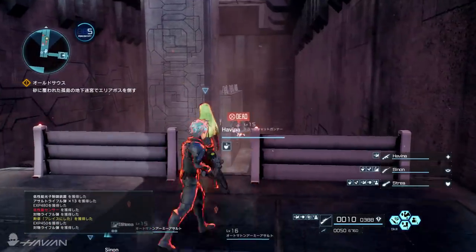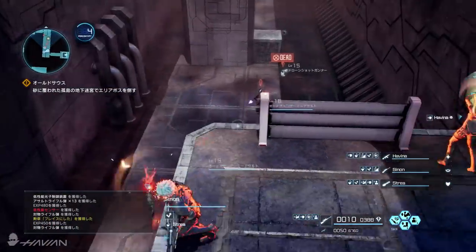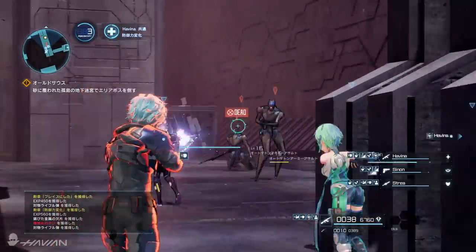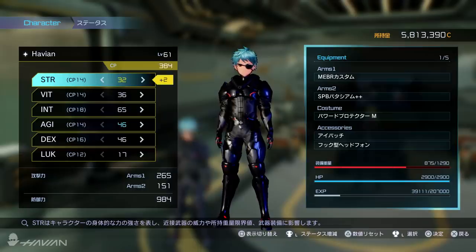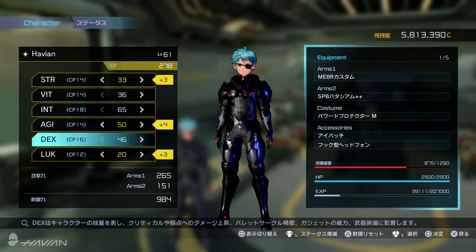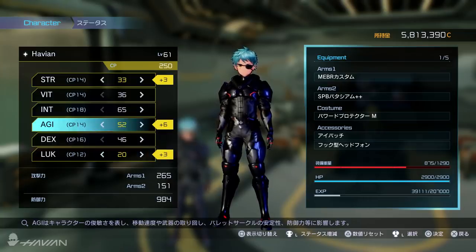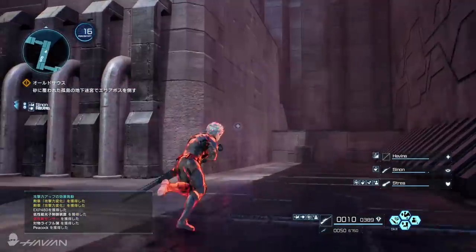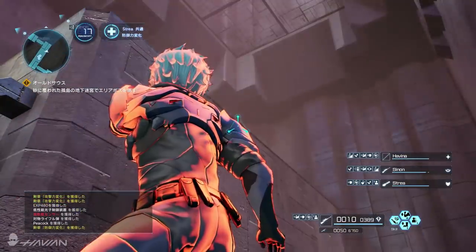The role system in this game doesn't function in the same way as the previous games since you have much more freedom in how you can build your characters. When you level you'll gain CP and this CP can be spent to allocate stat points. A certain number of stat points will be required to equip the weapons, skills and gadgets that you'll want to use. Depending on the skills that you pick, you'll be funneled into one of the six following roles.